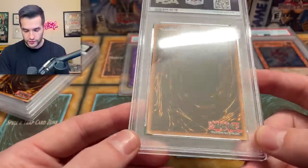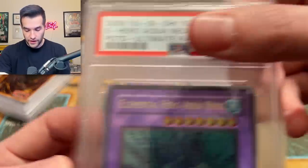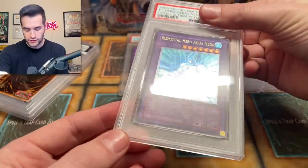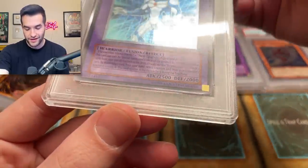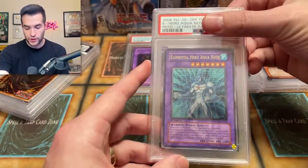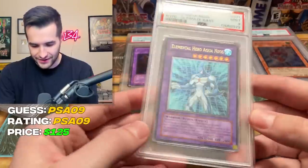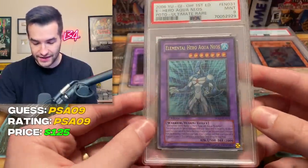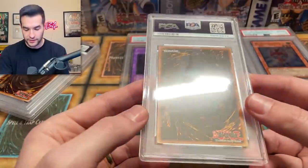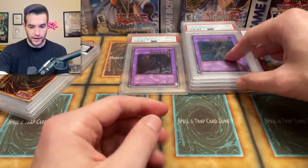Corners look pretty good, surface looks pretty good on whatever card this is. Aqua Neos — this is not the counterfeit one, which is nice. Corners look good. These things always look silver — you've got to really tilt it and then, oh, there's the gold. This card looks pretty nice. Let's see what we got. A nine. Aqua Neos — this would be pretty sick as a 10 because there are so many out there as the silver stamp that aren't worth that much, but the gold stamps are actually pretty difficult to find. Very nice. Three to go — can we get another 10?